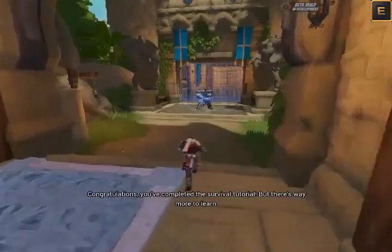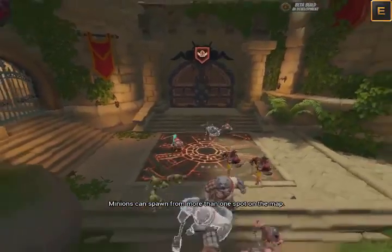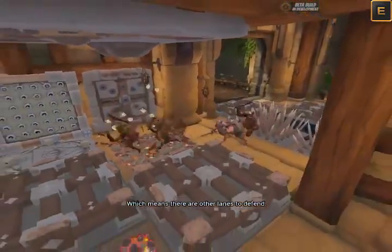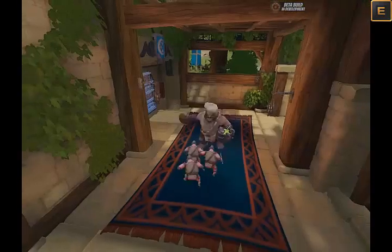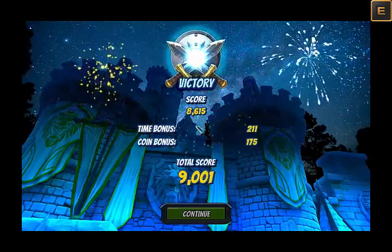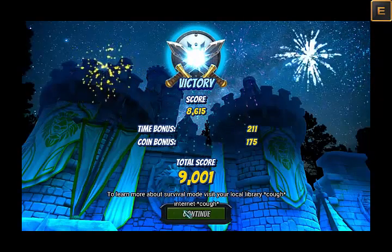Congratulations, you've completed the survival tutorial — but there's way more to learn. Minions can spawn from more than one spot on the map, which means there are other lanes to defend. Heroes, bosses, and — well, I think you get the picture. To learn more about survival mode, visit your local library on the internet.